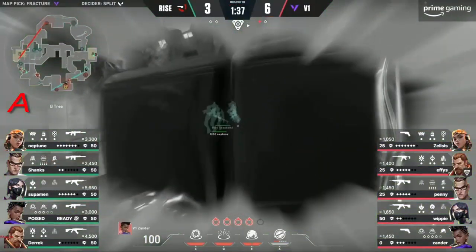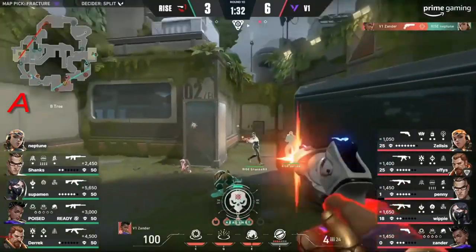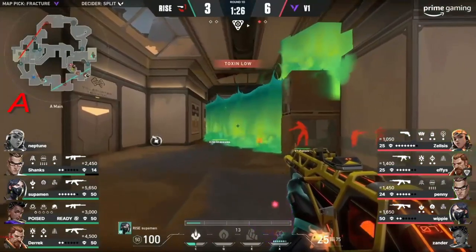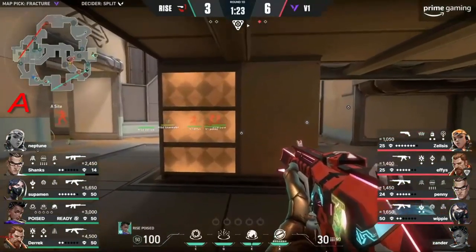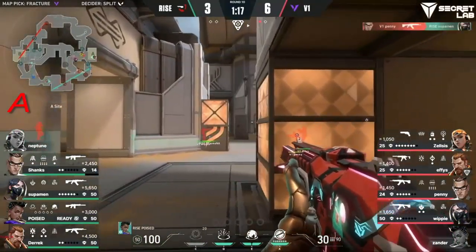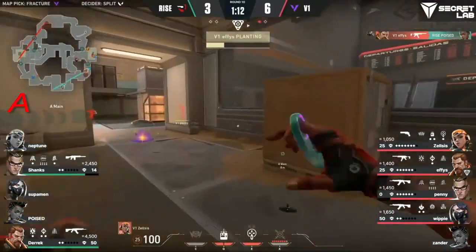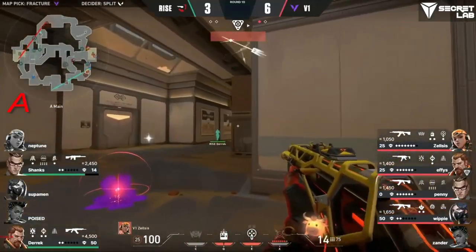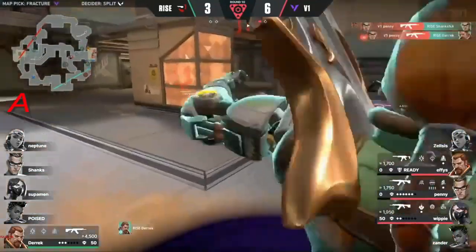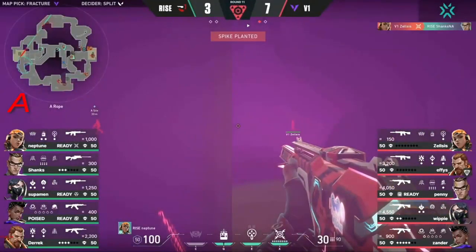He's the only one that remains and he's not going to get any space to make a play. Xander got into a barrier — the timing could have gotten more there, but gets one at least. That's the signal again to go through sand. Two players here. Light buy for Version One — Zelsis just has a Sheriff, Effie's has a Spectre. Poise the anchor on the site, not able to get anything. He falls and Version One crack the site wide open. The flash provides safe passage — they spot Effie's, didn't know Penny was there. Penny comes up with three kills there.